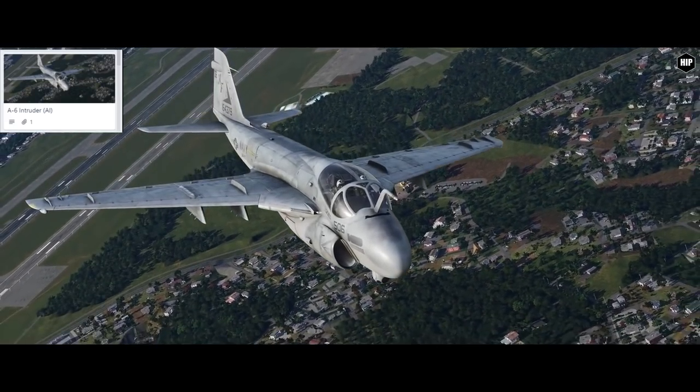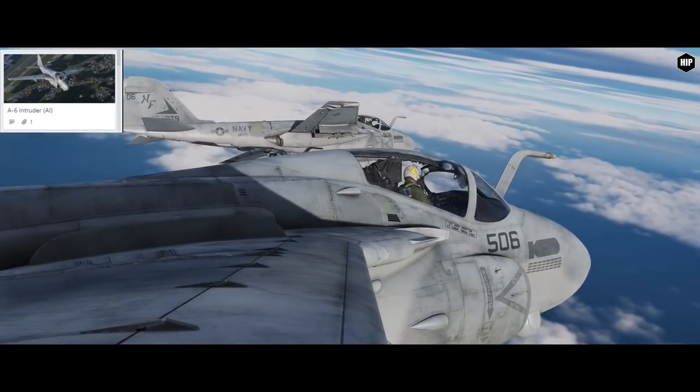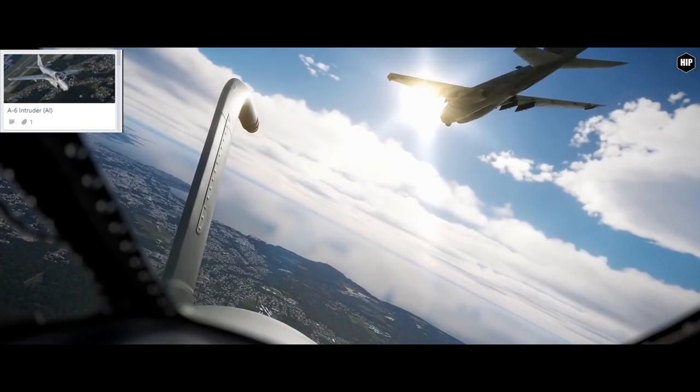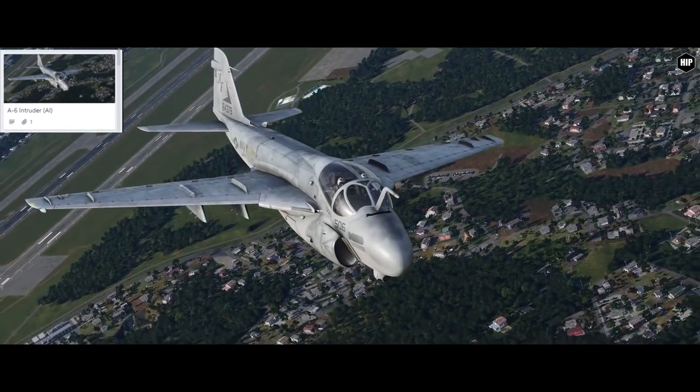The A-6 Intruder will first be introduced as an AI aircraft together with the KA-6 tanker variant, and after that we will need to wait patiently to get it as a flyable module somewhere in the future.